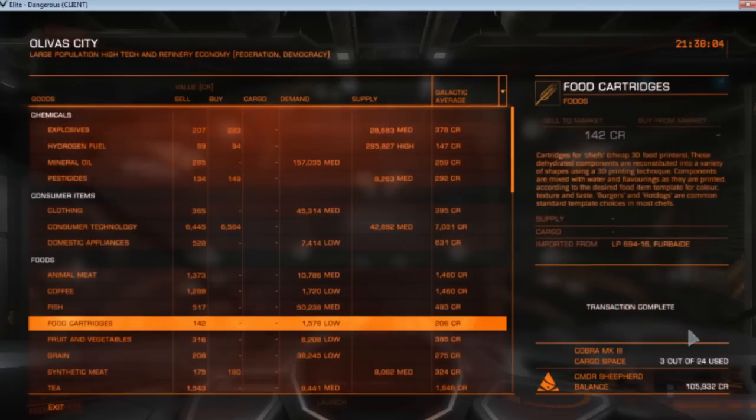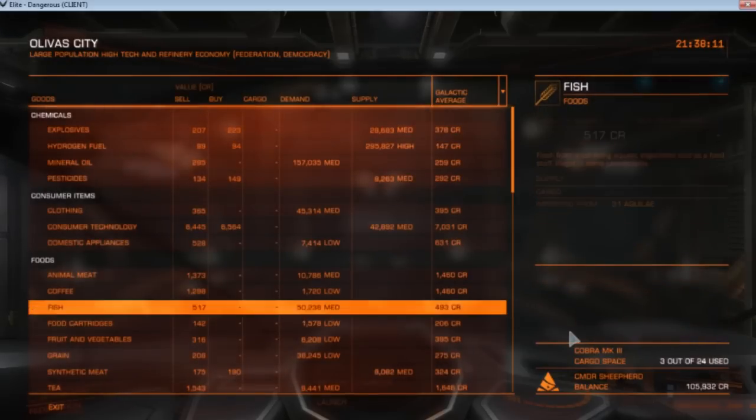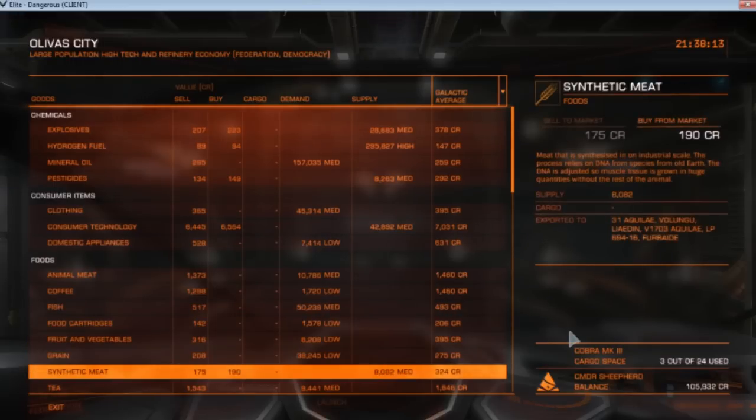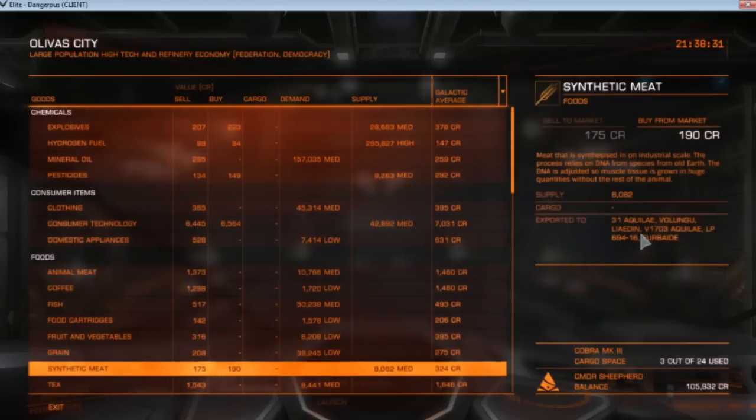So not a lot, but that just goes to show you: when you buy something at a different port and you look over and see where it's exported to, you go to where it's exported to. So for example, this synthetic meat is exported to these areas here — go to those areas and you have a much better chance of making at least some profit from the items that you are selling and what fits in your cargo. So there you go.